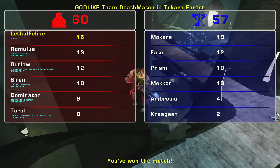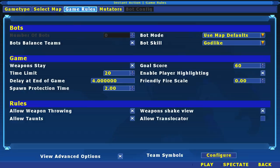That was a pretty good match. One thing I wanted to point out: I told you that you could lose points by killing your teammates, and this is true. But by default, you cannot actually hurt them. You have to go into advanced options and change the friendly fire scale to something over zero.